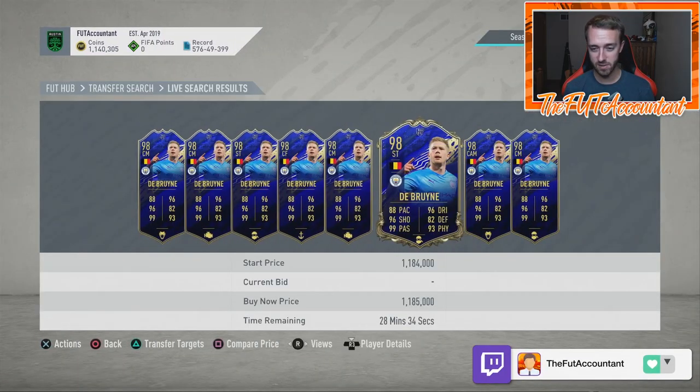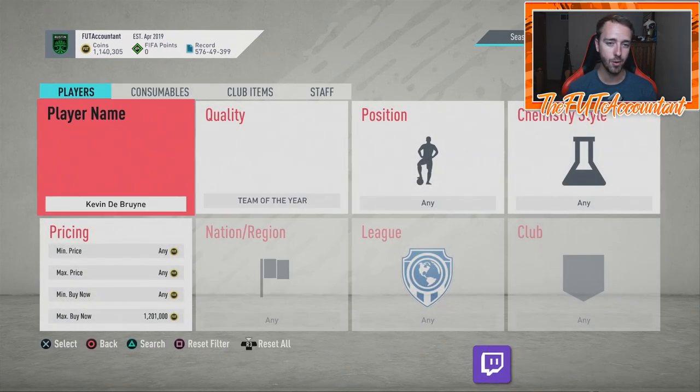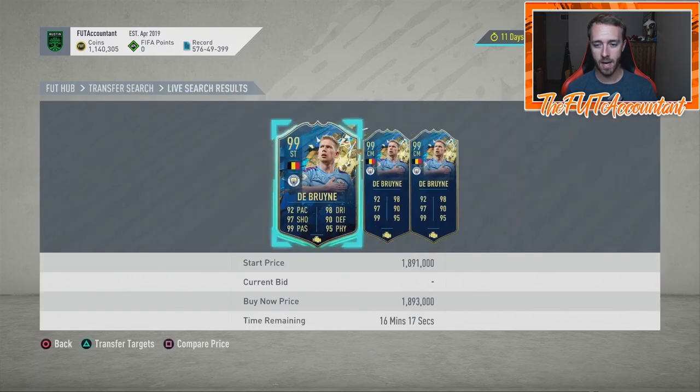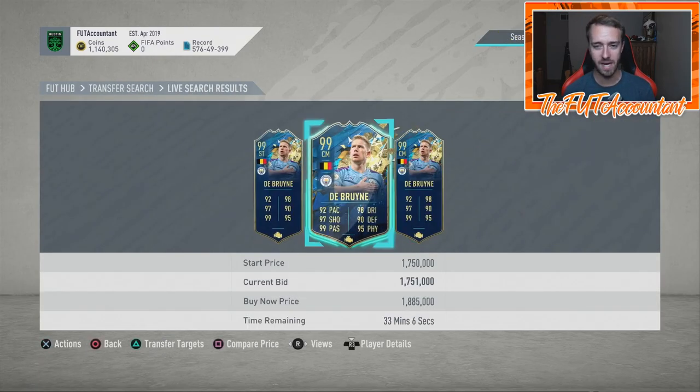Actually he's 1.2 mil, 1.180. And the Team of the Season, I think is like 1.8 or 1.9 — it was under 1.9 earlier today. Yeah, it's still under there, so 1.885. I know that's a lot of coins for a lot of people — I can't even afford the guy right now.